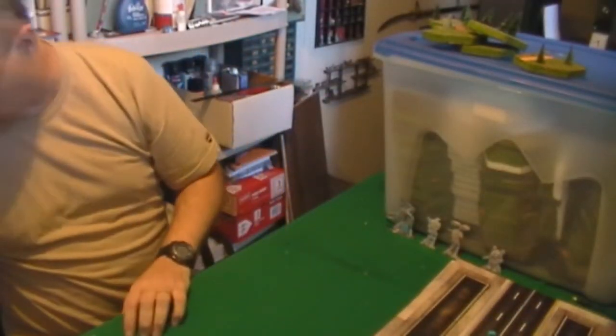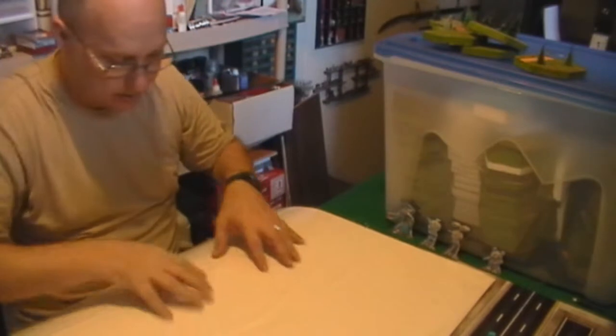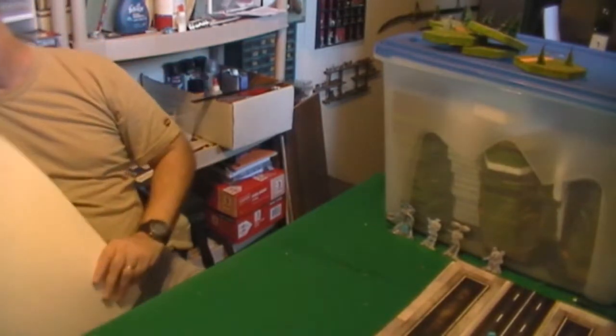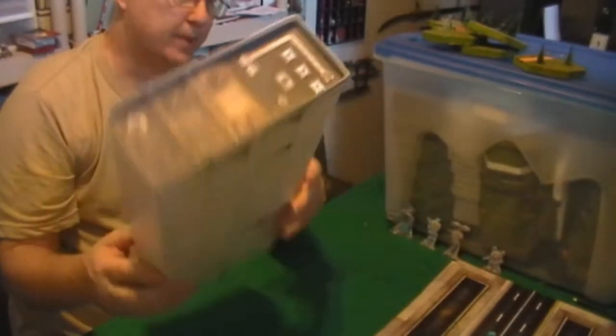I bought this ghost line poster board at my local Kroger's. If you look at the poster board itself, there are actually one-half-inch graph lines on it — you can't easily see them because they're very light gray, but I used them as a guide when cutting it out. They also gave me a guide for marking the floors on the building, since I just followed the ghost lines when drawing those.